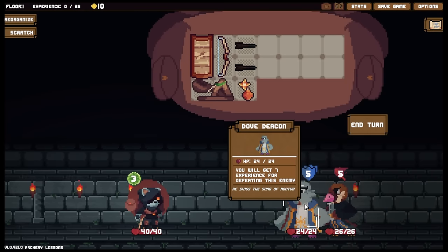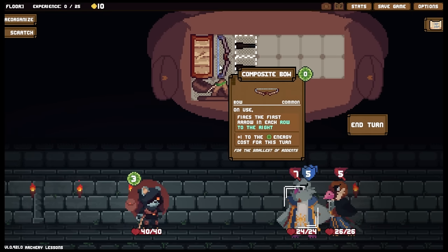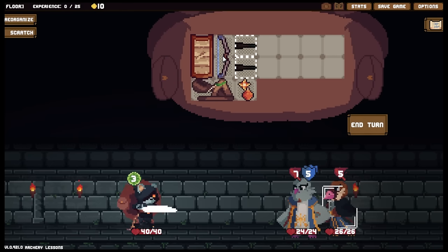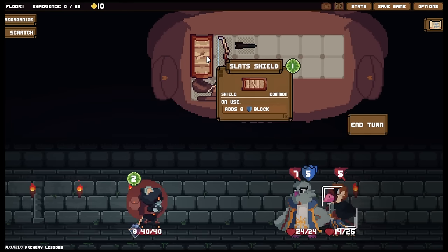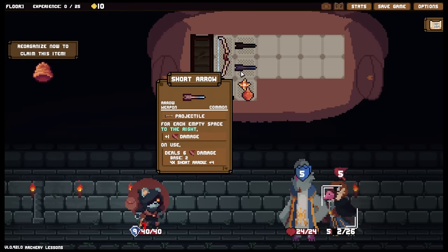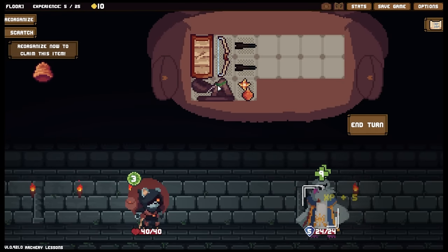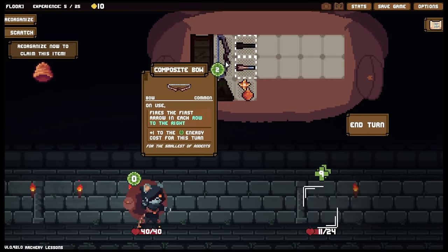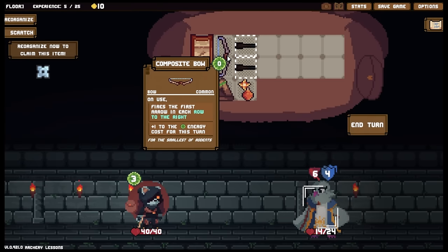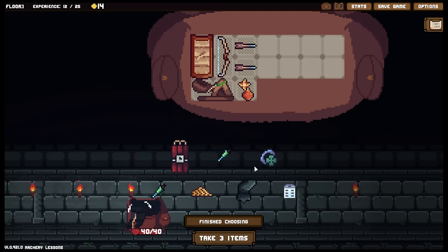The dove deacon sings the song of Noctua, and also the sparrow knave - we've already seen you. I don't believe either of them is going to be particularly dangerous for me. We're going to focus the majority of my efforts into dealing with the sparrow knave first. We're doing much better damage now - doing 12 damage a volley. This is much nicer now. There we go, jobs are good.